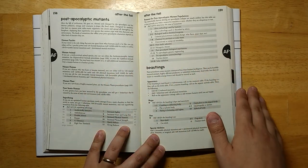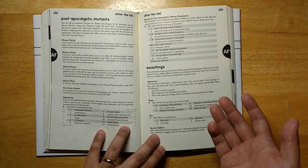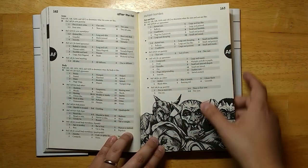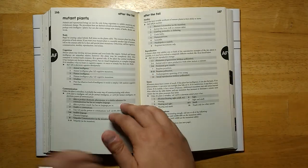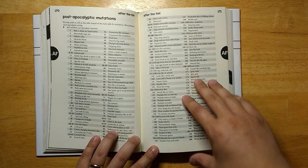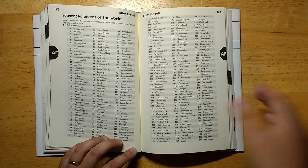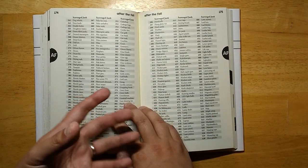The post-apocalyptic mutants sections at the end are more focused on specific settings and might be more useful at the table. We have beastlings, hyper-evolved animals, mutant hordes — with lots of subtables for generating interesting mutant hordes in your post-apocalyptic landscapes — types of heads, types of limbs, mutant plants, plant society, post-apocalyptic mutations, and scavenged pieces of the world. Roll a D1000 to get random junk. This feels like the Fallout video games — open up random lockers and get random stuff. If your game focuses on scrapping and rebuilding things, this could be a lot of fun.